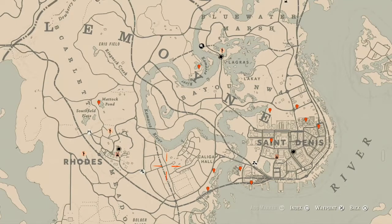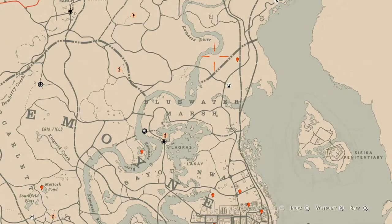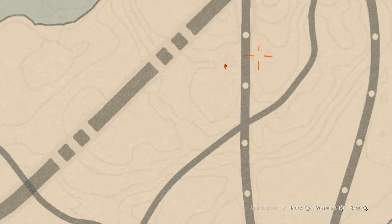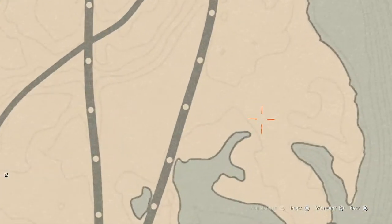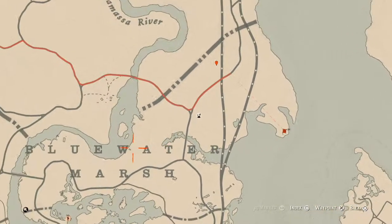Let's get into the things we'll find across the Lemoyne area of the map. Up here you'll get a coin — this coin is in the middle of a clothesline, so come over here with your metal detector. A little further down, right by a tree at this location, come with your metal detector and you'll get a random fossil. There's also a tarot card on a barrel inside this ruined or burned-down house, which is a Ten of Wands.